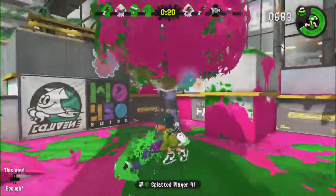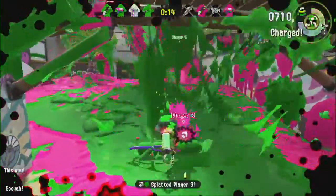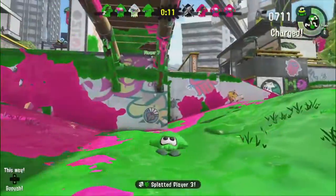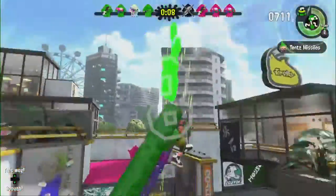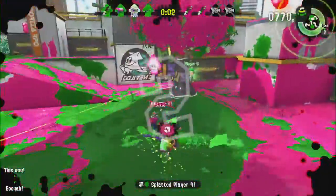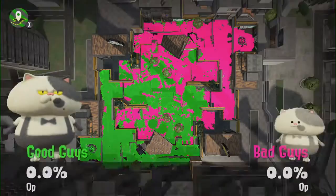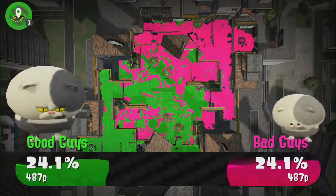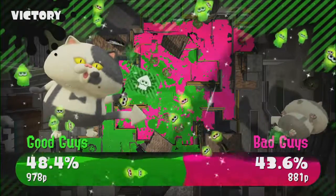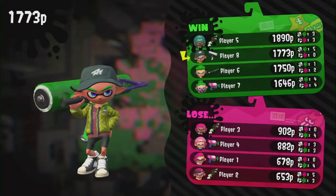Kendra pulled up the map to super jump. You can pull up the map at any moment by pressing X to check your team's status and see where the enemy is based on their ink spread. She's tearing it up right now! One thing I really like about the Roller is you have to get up close and personal — you just roll right over your opponent. Kendra went five and zero — you're pro style!